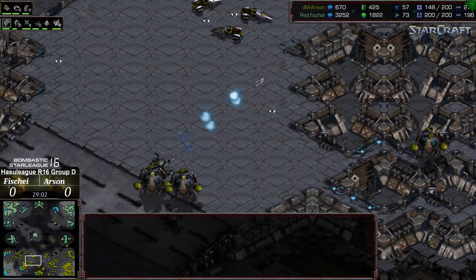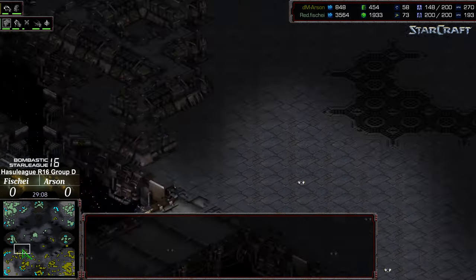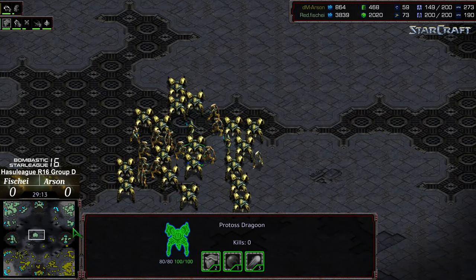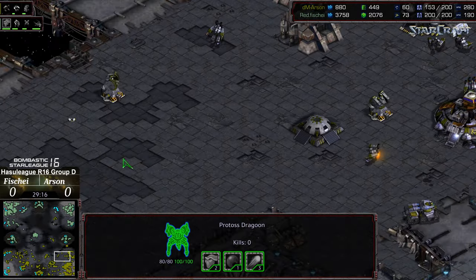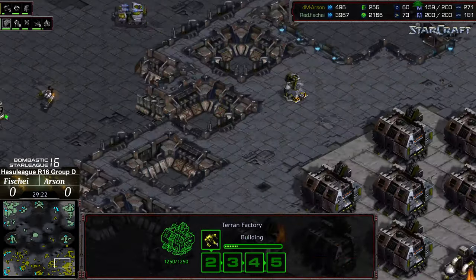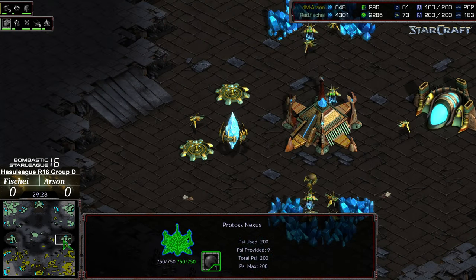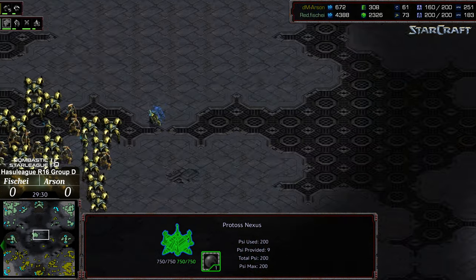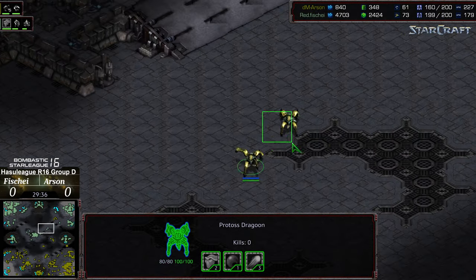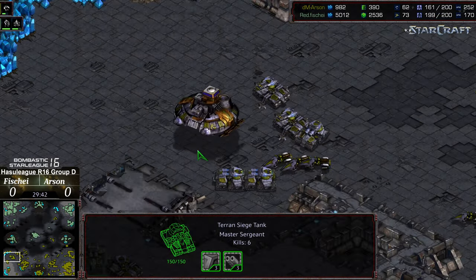Bottom left is being reconstructed. A mineral only base has another command center being built there to maybe go for the natural expansion. An arbiter is moving once again to the six o'clock before turrets have been put in place, but an EMP is going to cancel that. I'm not sure that Fisheye recognizes that Arson's troop count is mostly in the bottom left and is about half of his supply. Otherwise he could make an attack at the natural or the main, shut down the factory lines — and if it turned into a base race, I believe Fisheye would end up winning. Arson is leaving a huge gap at the main — the factories are very, very exposed.